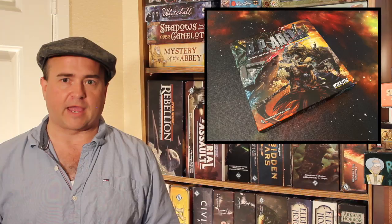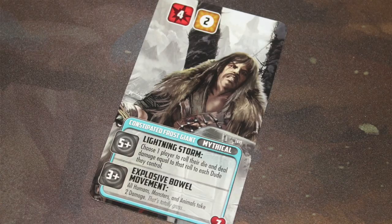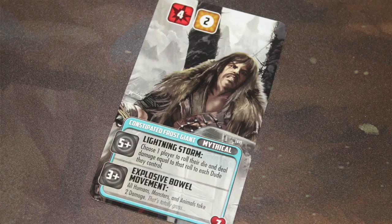I read the rulebook and again it's a jokey rulebook with a lot of jokes in it — not a big fan of that. And then the cards are super campy and jokey. There's the constipated frost giant, the lactose intolerant unicorn, the pretentious vampire — all these jokey names. Initially I saw this and thought, okay, whatever.